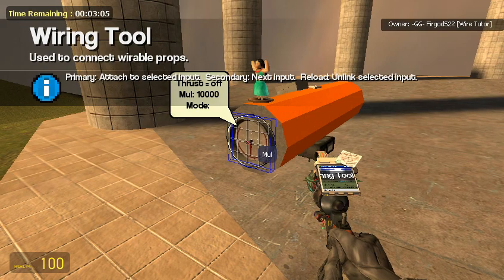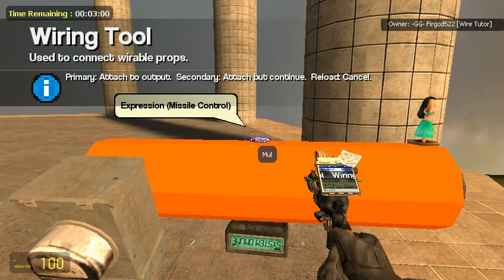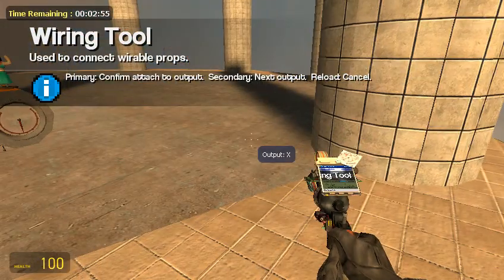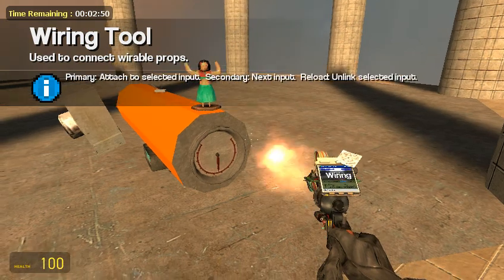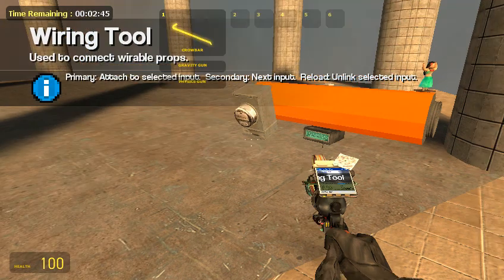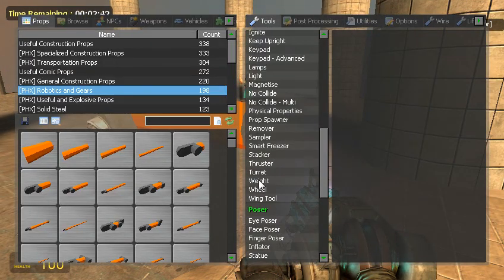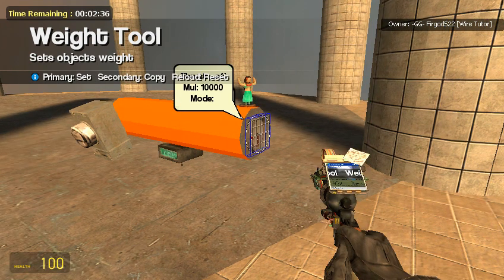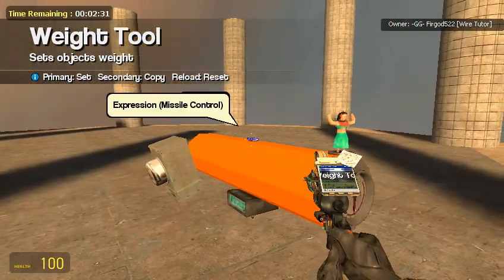Now we're going to get our vector thruster. Hit Multiply — Multiply goes to output Multiply. X goes to output X. Y goes to output Y. And Z goes to output Z. Detecting for weight changes — get the weight tool out. If you don't have this, go download it off of garysmod.org. Hit beacon sensors — everything. But the vector thruster is going to be 0.001.